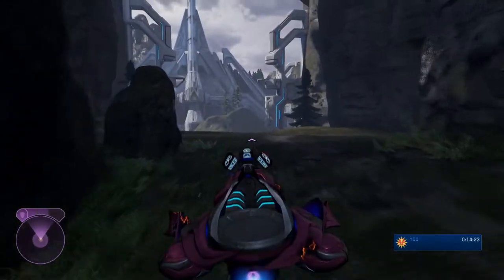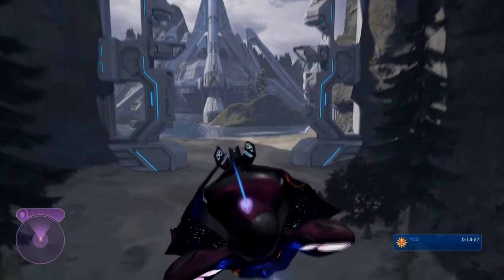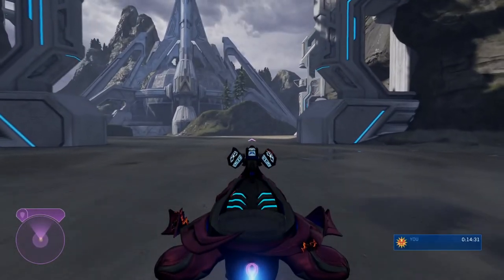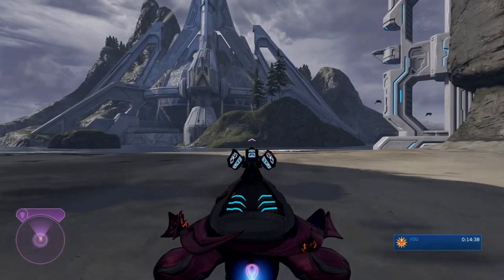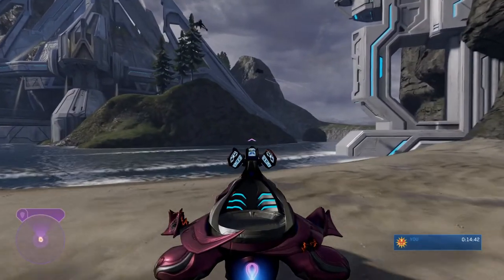Jump on down over this ledge here, holding A so you don't damage the vehicle. Now what we need to do is drive this Spectre on top of that structure up there, so we need to find a sneaky little way around here.